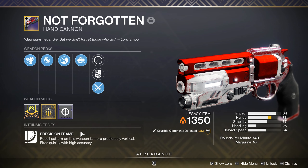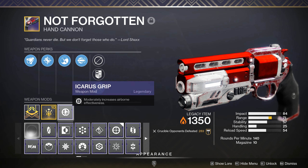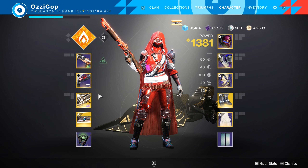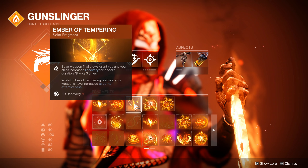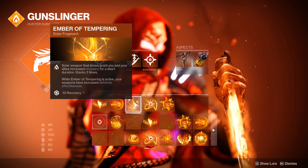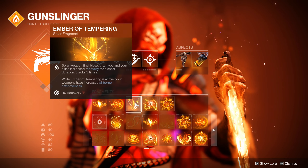Precision frame hand cannons after the inner accuracy changes give a plus 25 to your airborne effectiveness. Not Forgotten has a 10 airborne effectiveness base stat, so the 25 takes it to 35. Icarus Grip gives us 15, taking us to 50. Lucky Pants is a plus 20, so we're at 70. Whenever we get a kill, because of Ember of Tempering and Not Forgotten being a solar weapon, we get plus 20 airborne effectiveness, taking us to 90.